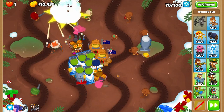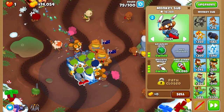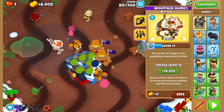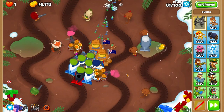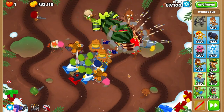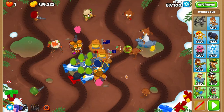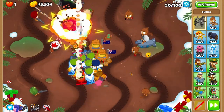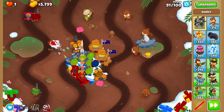Arrow storm the camo wave on round 78. Now buy up a first strike on round 79, and you'll use said first strike on round 80. Time to save up for preemptive strike. You'll need a first strike on the last ZOMG on round 87, then purchase preemptive strike at the start of round 88. It's going to be your primary DDT defense, and it does a pretty good job of it.